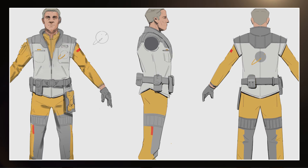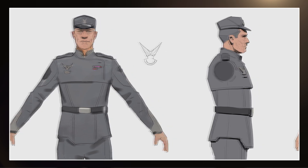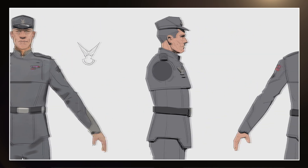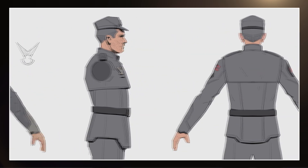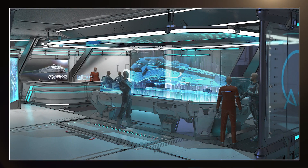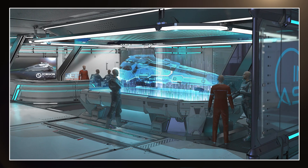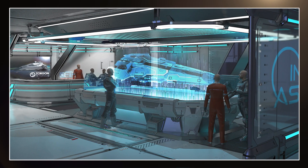NPCs are also going to be generated using the background simulation, meaning federal stations will have federal characters and Imperial will have Imperial. The big question for me as a BGS player is what's going to happen when a new faction takes over — will they all suddenly change uniforms? It could be a fun time for those that play the background simulation, and again, this is a wait and find out.